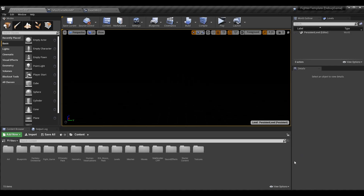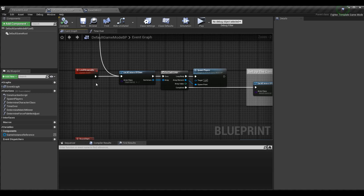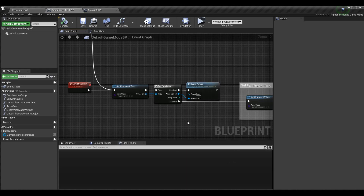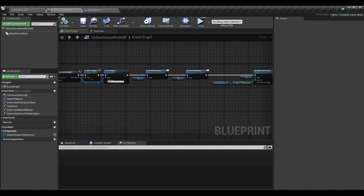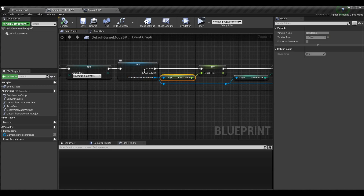Let's go to our default game mode BP and fix up some things to work with it based on our settings. Before, we had only set the round time. Quick reminder: we have this level streamed in event that gets called when the level is loaded and we're ready to spawn our players. This occurs after the stage intro by design, so the stage intro doesn't show the characters in the sequence.